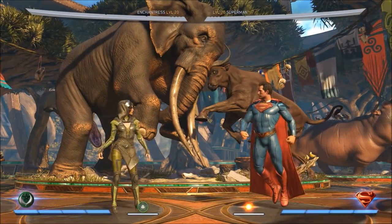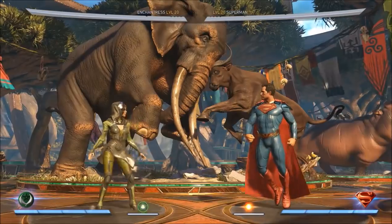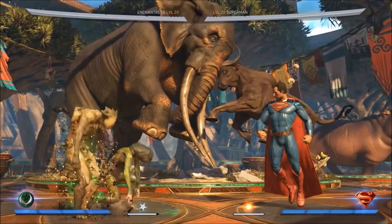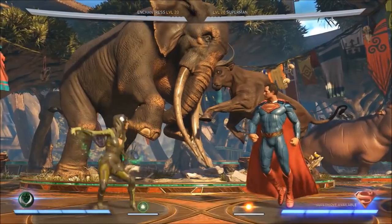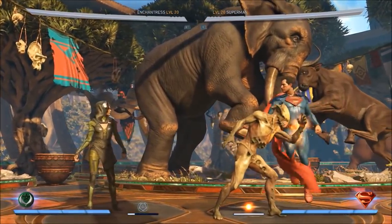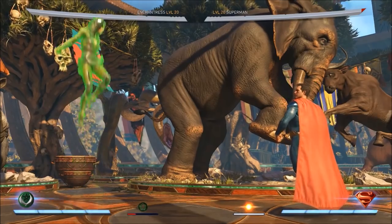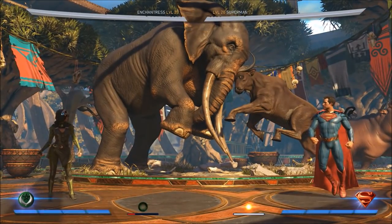Her character power is super interesting — she actually summons a demon, Lord Zabulba. Zabulba acts on his own; once summoned, he goes forward, follows the opponent, and eventually does a big overhead explosion. The explosion is two hits, so if they try to armor through it, they get blown up by the hellfire. Zabulba has commands: I can stop him to block the opponent's path — awesome for setting up curses, mana shield, and the hell's gate wall.